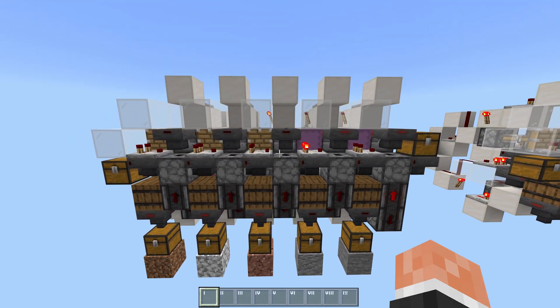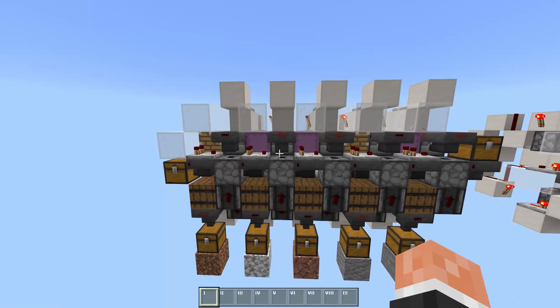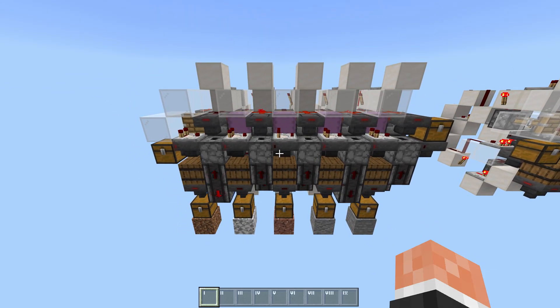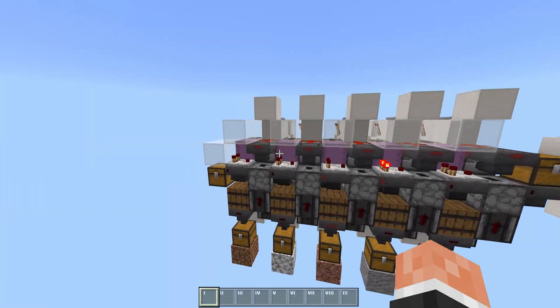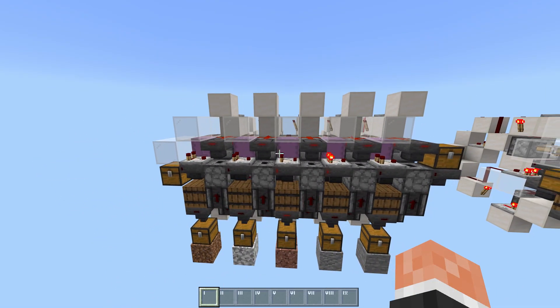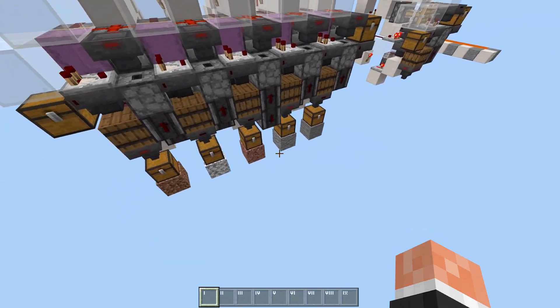The reason this is useful is because instead of being limited to hopper speed like a normal sorter — double hopper speed or whatever — the bottleneck is actually just whatever item you have the most of. As you can see, I've got multiple slices active at once, and each of those slices are sort of at hopper speed, which is much faster than just unloading one after the other.